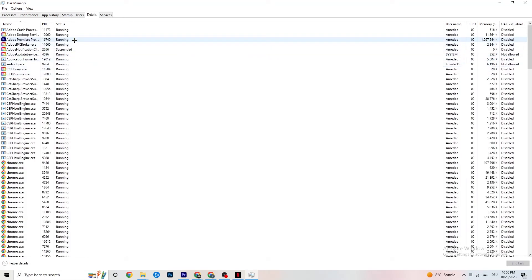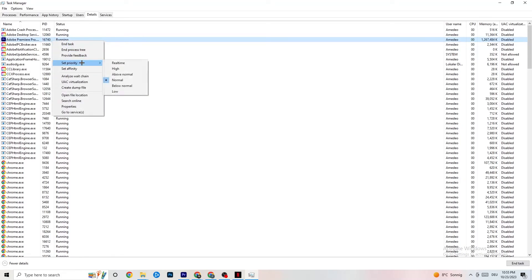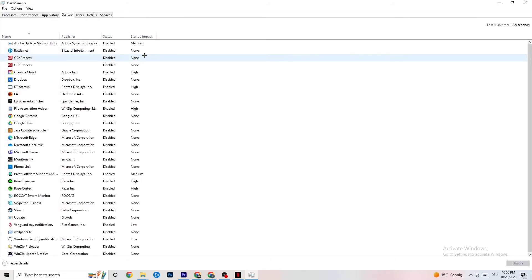Once your CPU and GPU usage is acceptable, go to the Details tab in Task Manager. Find your game or application running in the background, right-click it, click 'Set priority,' and set it to either High or Real Time — whichever works better on your device. This directs your PC's performance resources toward your game.